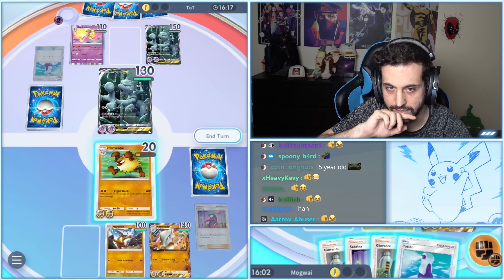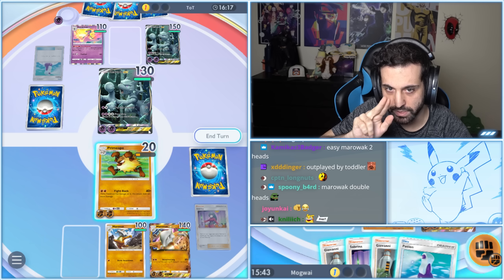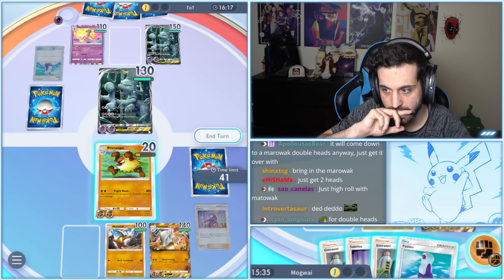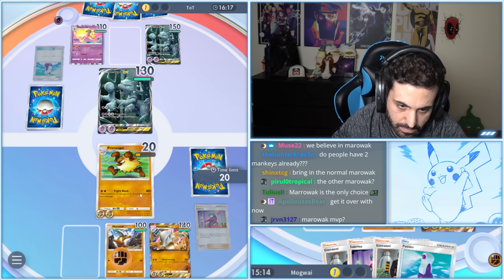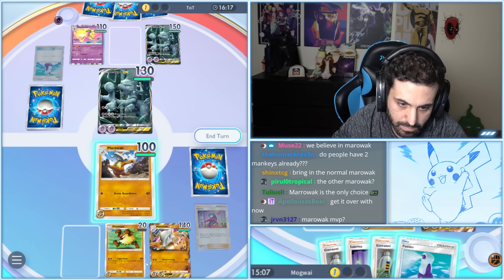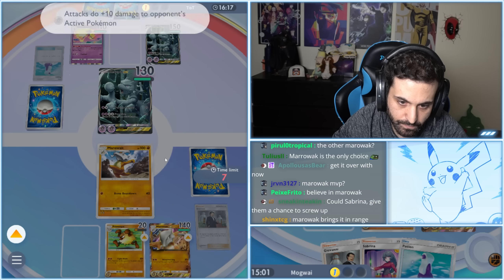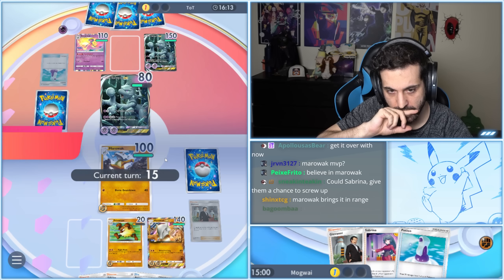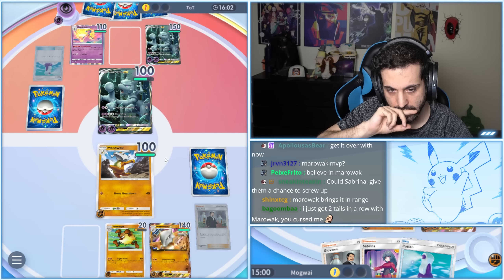So now they retreat and then Side Drive with the other one. Because of that Potion, they can retreat, pump the other one, and hit for that. But if they do that — no, there's no way around that. We're gonna have to rely on Marowak — there's no other way.